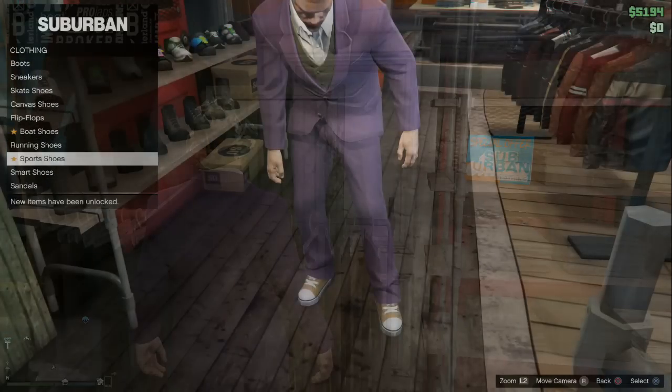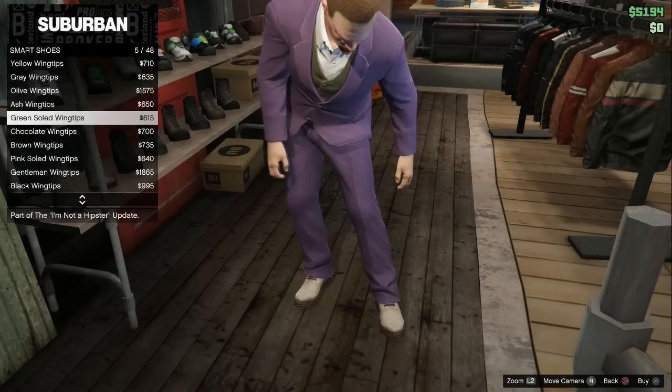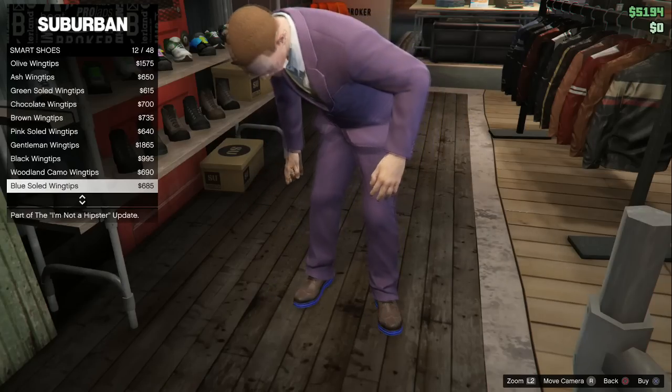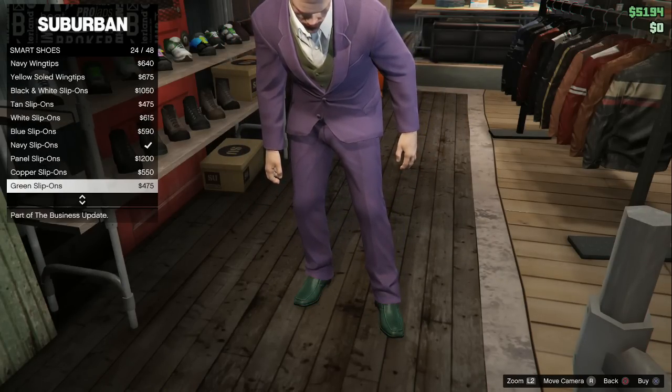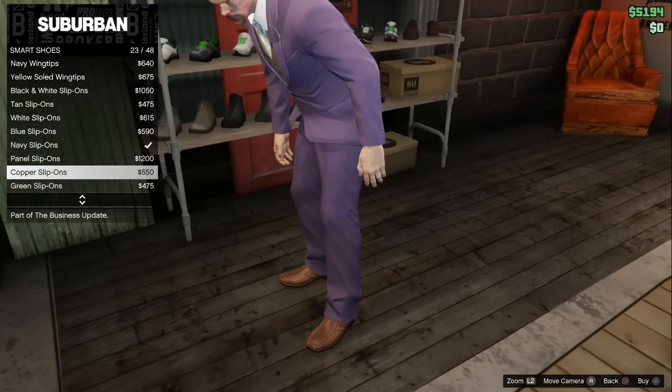After you do that, you're going to want to take off your hat, FYI. You're also going to want to get some brown shoes — I think brown looks the best, but you could get black shoes or the copper shoes, which look really cool too.